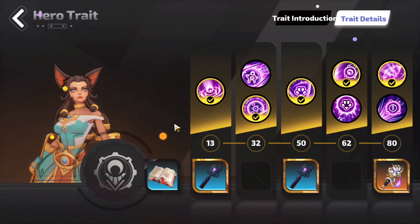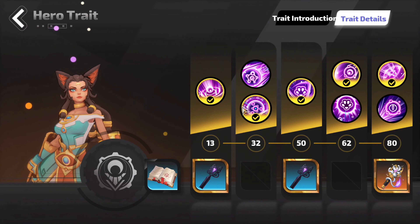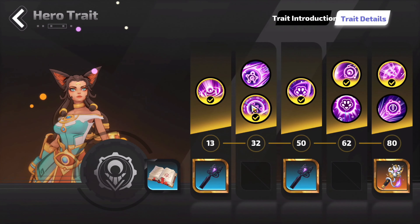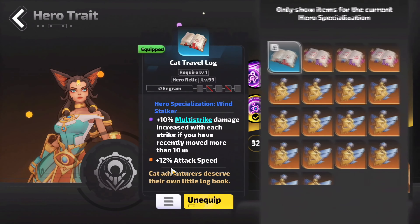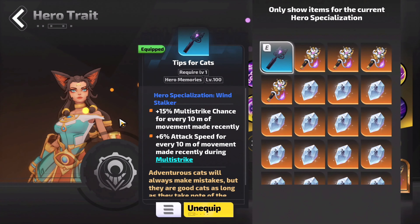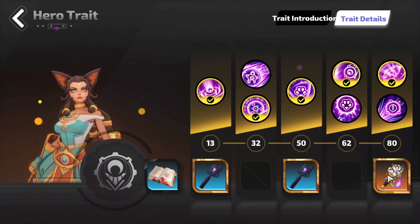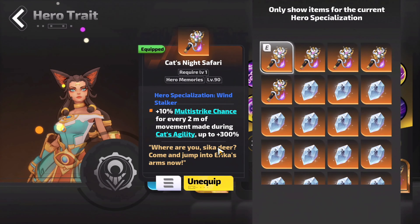Now let's move to the last build part, which is our Hero Trait. This is how it should look at level 80. After level 32, select the second option. At level 62 and 80, select both first options. For the Relics, get the Cat Traveler's Log. Under level 13, equip Tips for Cats. Under level 50, equip Tips for Cats again. Under level 80, get Cats Night Safari.